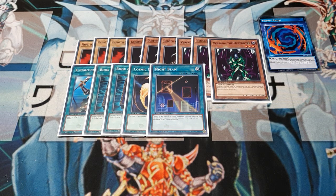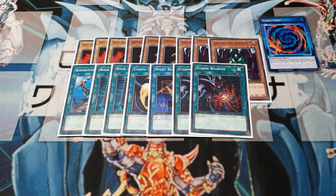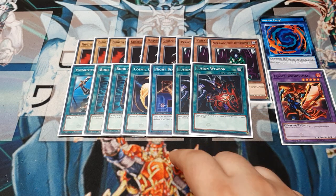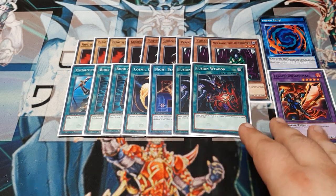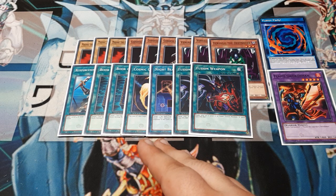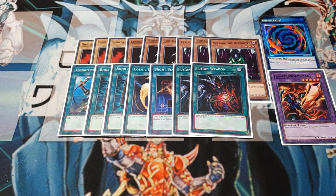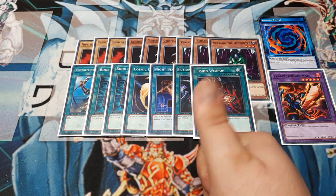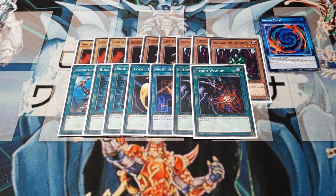Part of how we keep our boy alive once he's on the field is to give him some tools. So we're going to give him Fusion Weapon. He is a level 5 Fusion — level 6 or lower, he totally meets the criteria. This is going to give him an extra 1500 to his attack and defense, bringing him up to 3300 attack by 3100 defense. And yes, it can stack if you play both copies on a single monster — that makes him a little less easy to punch in the face.